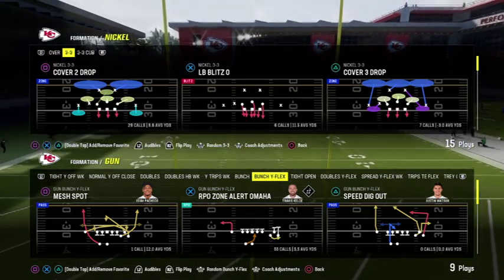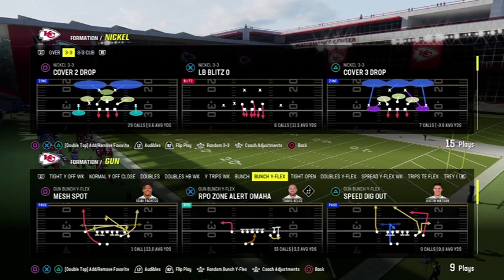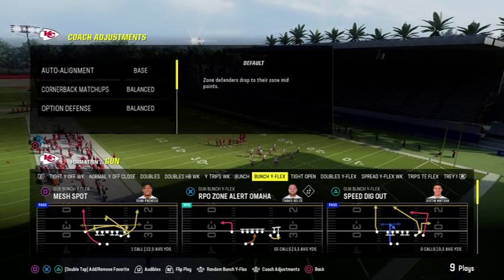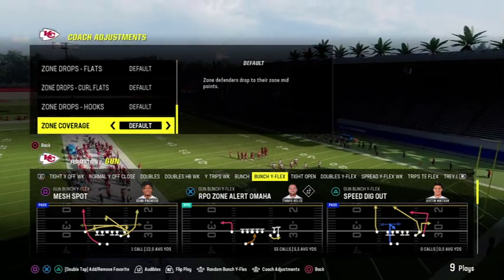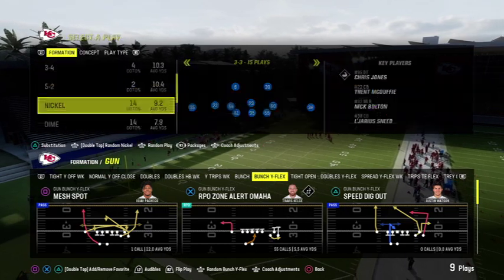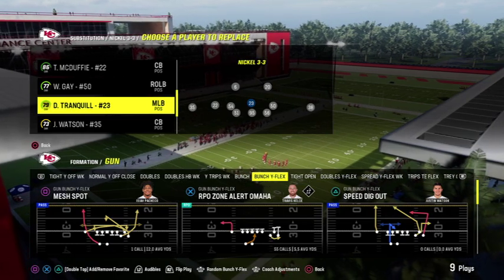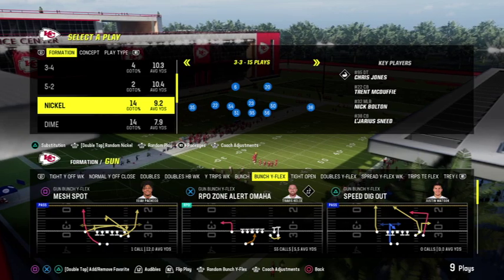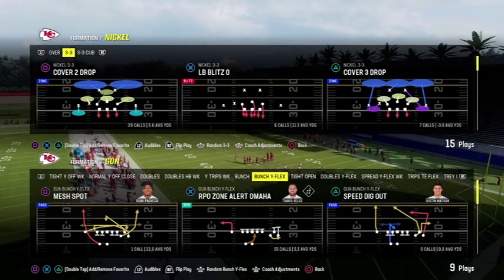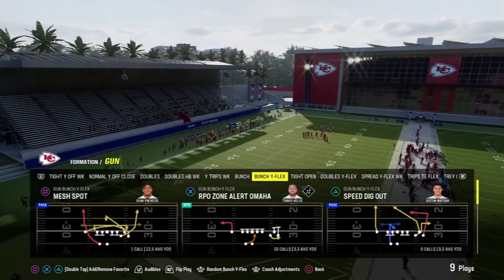On to the play — we're going to be looking at the Nickel 3-3, and the play we're using for this video is Cover 2 Drop. You want to have your auto flip off, your alignment set to base, and your zone coverage is up to you — you can keep it on match. You can set your zone drops; that's not going to affect the splits. I also recommend subbing out your linebackers for fast safeties, but this does work with linebackers too, just not quite as fast — speed really matters in Madden.